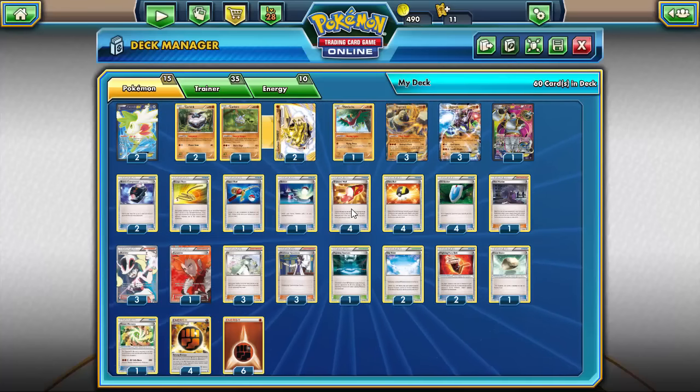We're running four Trainer's Mail to help with consistency, four Ultra Ball to get absolutely everything out, and four VS Seeker to reuse our supporters. As for the supporter line, I could see running AZ in this deck — it's definitely worth a spot because it can just pick up a Pokemon like Hoopa, get it off the bench, or pick up a Regirock or Zygarde that's been Lysandred into the active. I decided to throw in one Fighting Stadium over an AZ, but I would highly suggest trying AZ out.